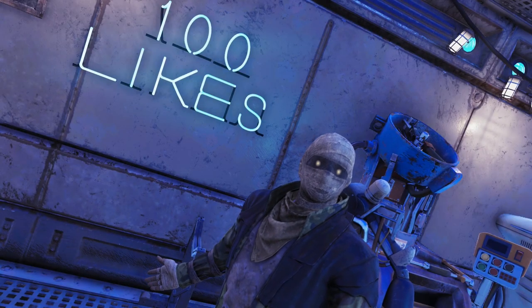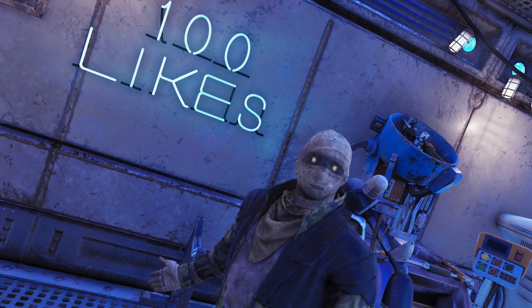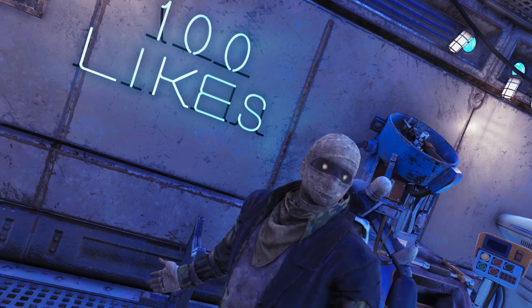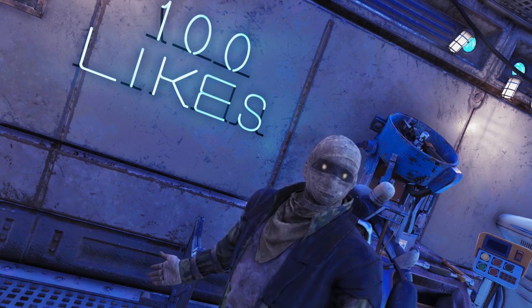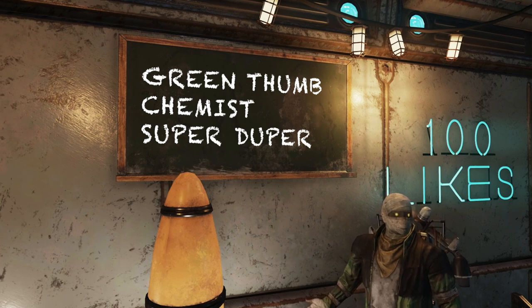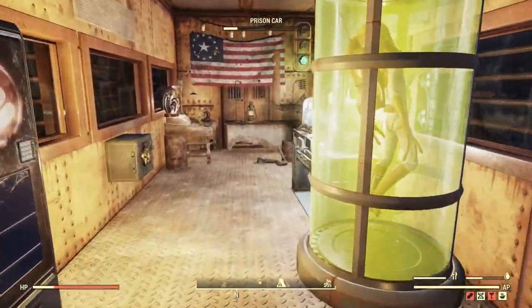Hello everyone, my name is Brian and welcome back to Barb's Vault. Today we're going to be talking about chems, more importantly mentats and berry mentats. These are two of my favorite chems to use to level up as quick as possible and just blast through the scoreboard. Right at the top, the perk cards you want to keep in mind are Green Thumb, Chemist, and Super Duper. Let's get started.